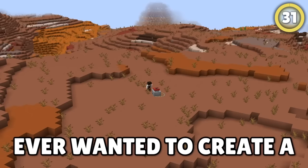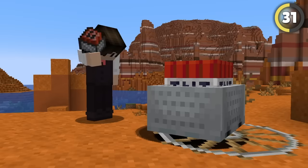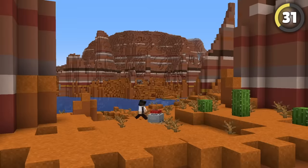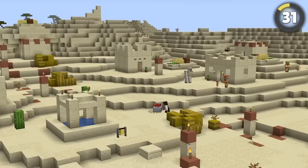Ever wanted to create a nuclear bomb? All you gotta do is place a rail and stack multiple TNT minecarts on top of each other. This glitches the game and creates an insane amount of explosive power — just don't touch it, or you'll probably wipe out an entire village.